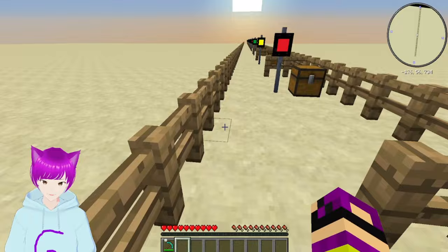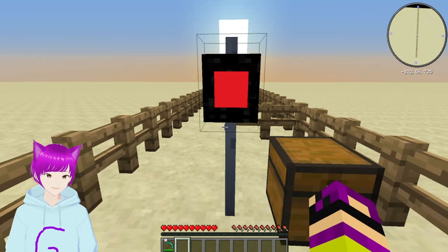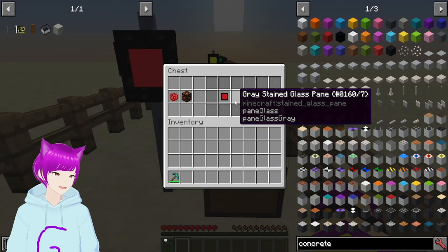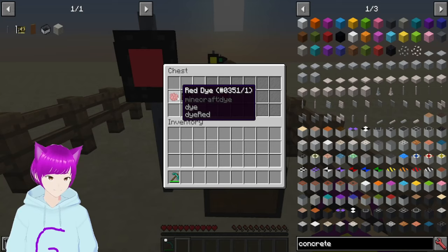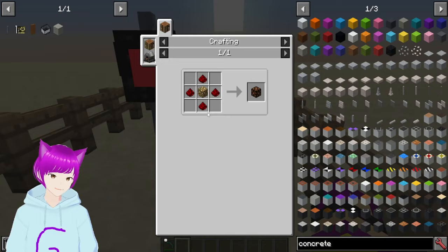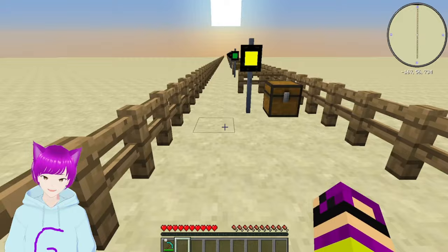Next we have the red solid bulb. This is one of the most commonly used bulbs because it's just a solid — good for straight signals. It just needs a redstone lamp plus a red dye. It's a pretty simple recipe, though the redstone lamp is probably the only expensive part.